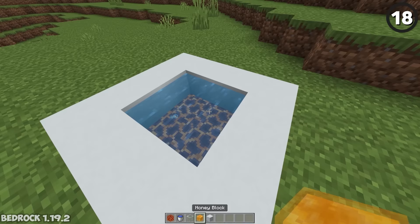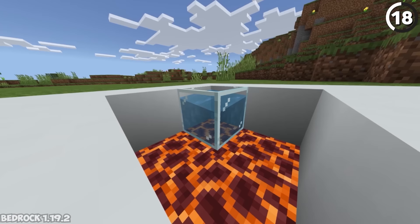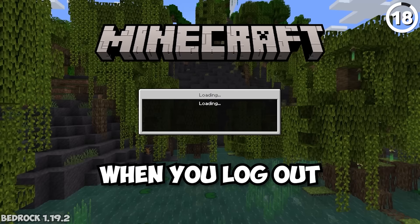When you place a block inside a bubble column in Bedrock Edition, there's a chance it will appear as if you waterlogged it — even if it isn't a waterloggable block. That's easiest to see with glass, but it can also work with honey blocks. Keep in mind this is just a visual bug; you don't actually have an aquarium. When you log out and back in, it'll just disappear.